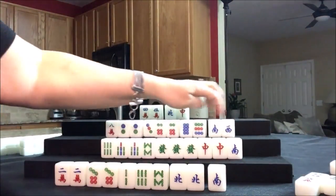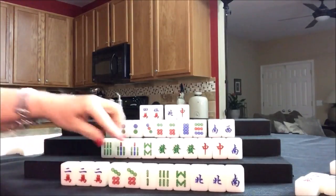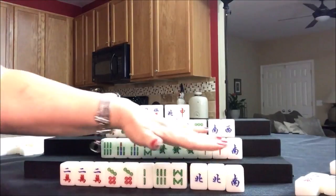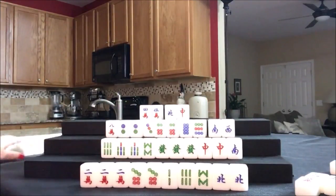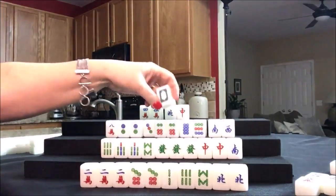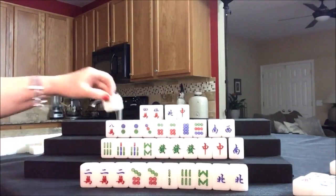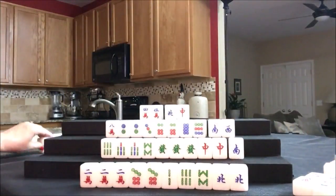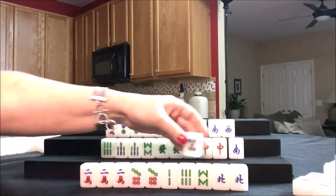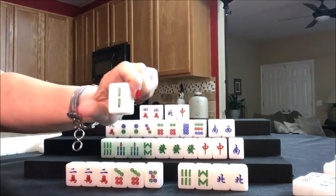Nobody can take a South, they're all singles. Drawing for East - two crack, they just got a Pung right there. We need to Pung that North. South was discarded, let's throw that. Drawing for South - white dragon, that's been thrown, a good safe tile. Drawing for West - three bam, discard. Drawing for North - one dot, that's a discard. Drawing for East - five dot. We need to pair up. Five bam, two bam - there's two two-bams out, so let's throw that.